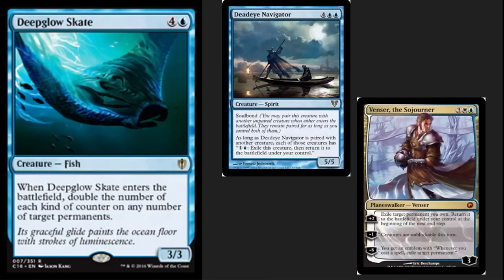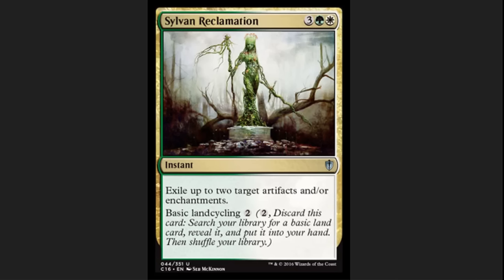This may allow you to do awesome Planeswalker decks without including green for Doubling Season. I would love to see a blue-white Planeswalker theme deck that plays the Deep Glow Skate. Another card that I really like, especially for newer players, is Sylvan Reclamation. Basic land cycling is very, very useful, especially when you're looking at three, four, or five colored decks. Having removal in your deck is often not worth it because you're one-for-one-ing in a multiplayer game, but this removal is instant speed, it exiles, it hits two artifacts and/or enchantments, and it land cycles. So if nobody at the table is using artifacts or enchantments, it is still useful to you — this is the type of removal I like in a casual commander game.